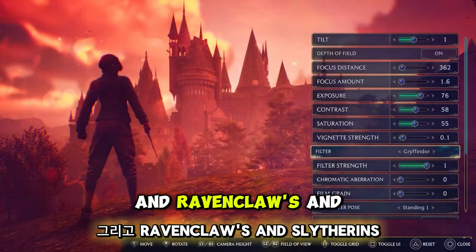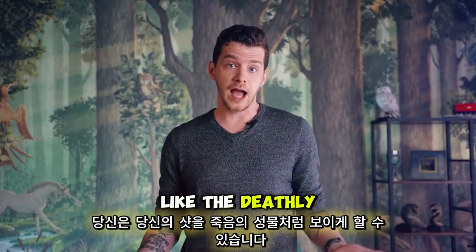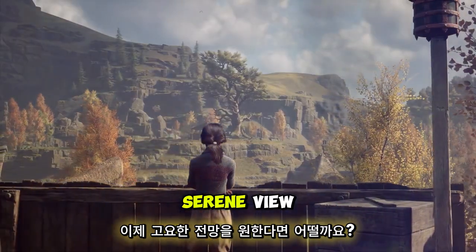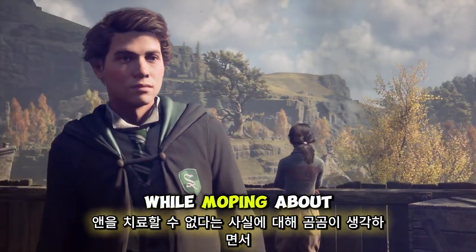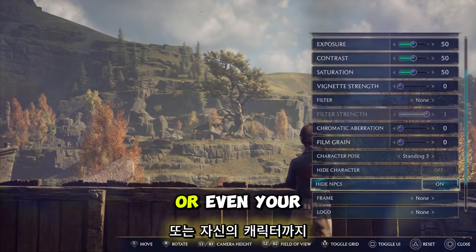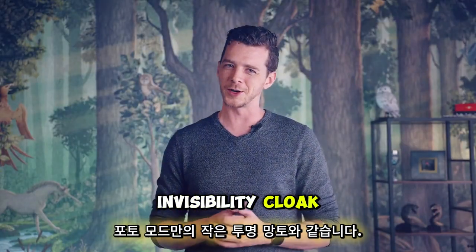There are filters for Gryffindors and Hufflepuffs and Ravenclaws and Slytherins, and filters for those who love Sebastian and Poppy and Natty and Amit. You can make your shot look like the Deathly Hallows mission and apply frames of fog and Floo flames and parchment, and add the game's logo or house crest. You can also hide NPCs, or even your own character, so they don't ruin the perfect shot. It's like Photo Mode's own little invisibility cloak.